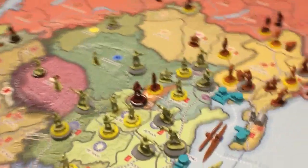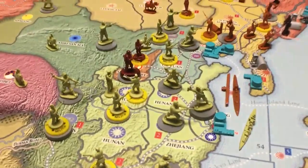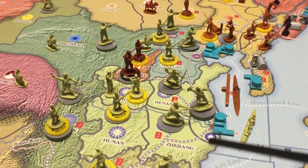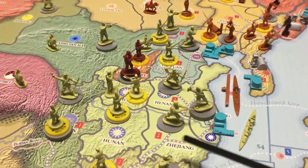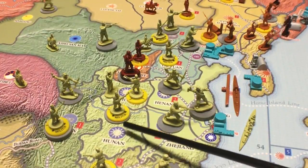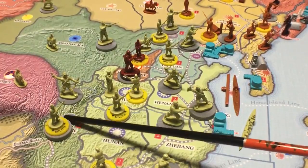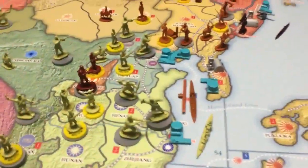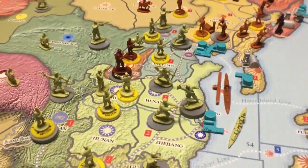Looking at China on the map, the Nationalist forces are the ones in green with the Nationalist roundel on them. The other colored territories are warlord territories — controlled by warlords, not controlled by either the Nationalists or Communists when the game begins.